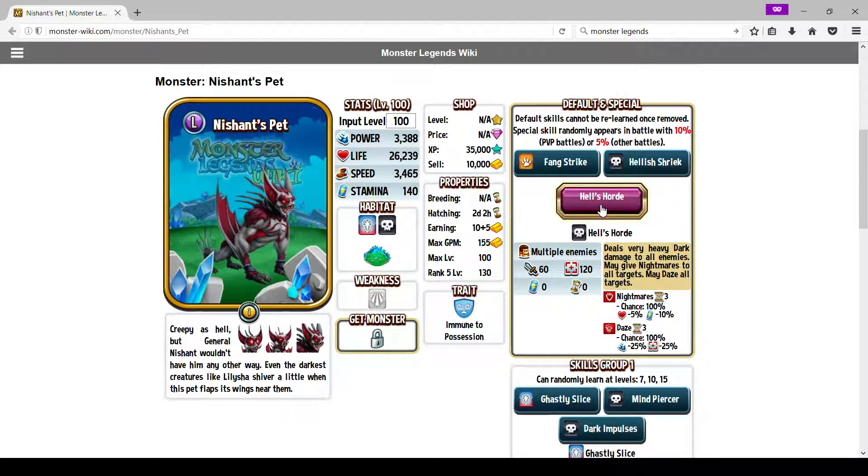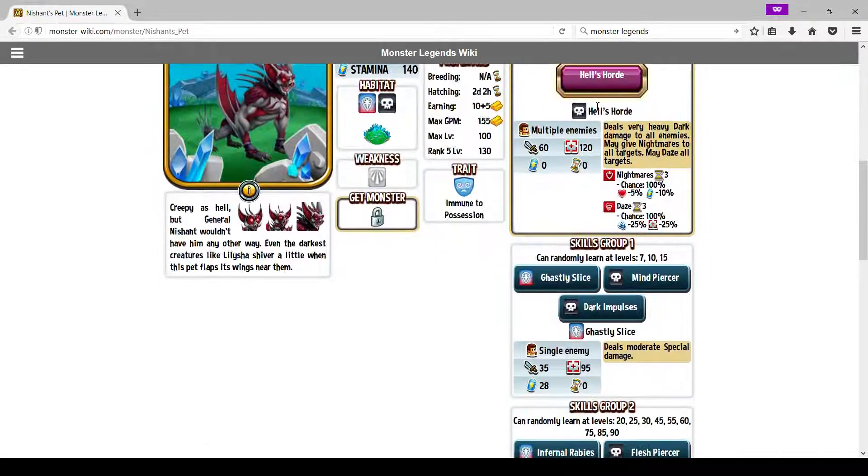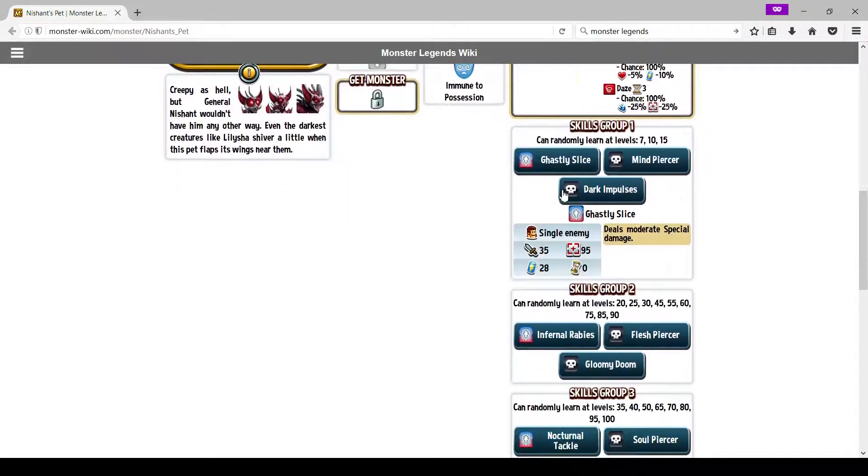Let's go on to his special — Hell's Horde. It deals very heavy dark damage to all enemies, may give nightmares to all targets, may daze all targets. Not an OP skill, but it's not terrible — it's an alright skill. I don't know how many people are going to be using this ult all that much, because his kit is just as good as his ult.